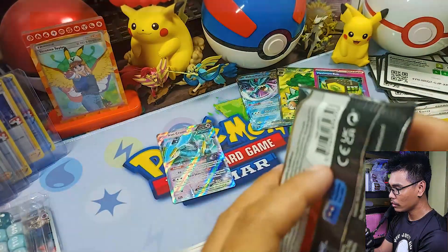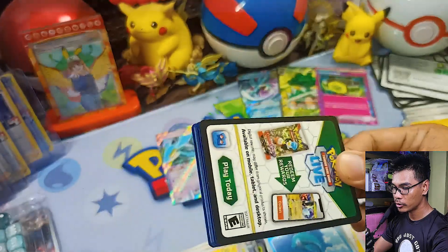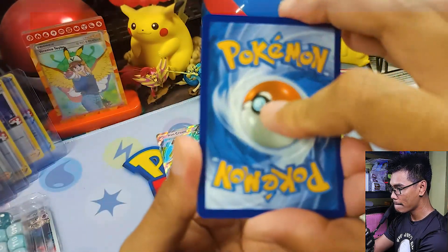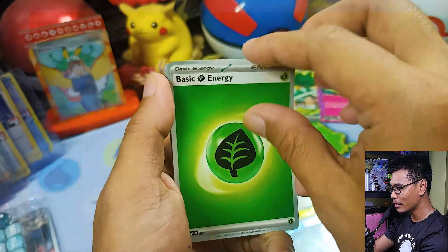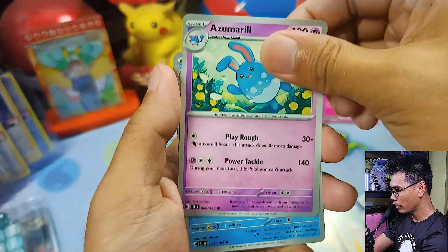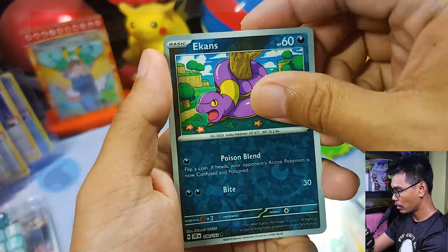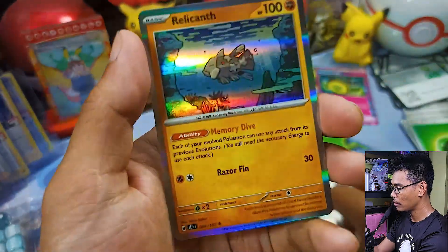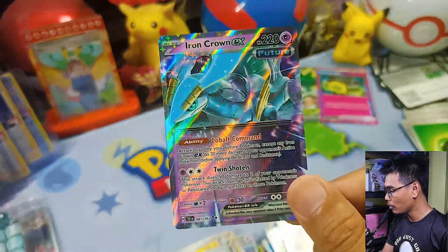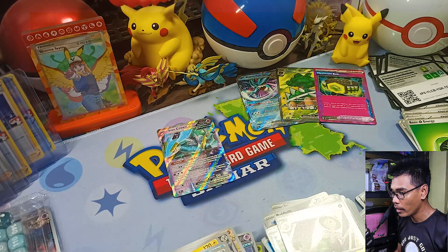Down to our last pack — are we going to get last pack magic? Maybe we can pull a special card here. Guess the energy — let's go with grass. Beldum, Hitmontop, Rolycoly, Azumarill, Sharpedo, Metagross, Rose Raid. Reverse Eevee, reverse Brilum, and just a holographic Rolycoly. Nothing there. Summary: we only pulled Iron Crown EX Double Rare from the Pokemon Center version — very sad. These are all the pulls from the Walking Wake Elite Trainer Boxes.